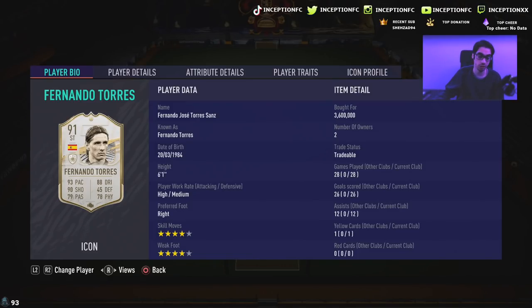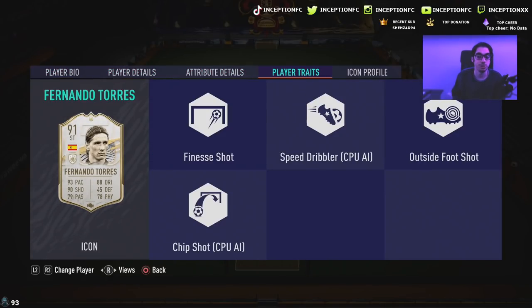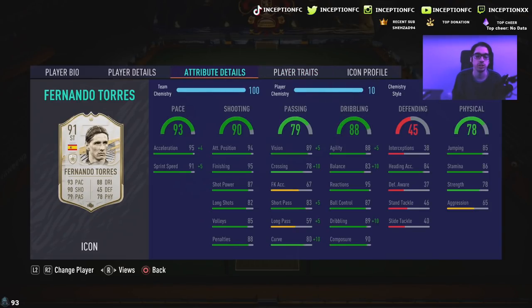This card holds a lot of sentimental value towards me because he's a big reason why I like Liverpool so much — him and Steven Gerrard. You know the vibes when it comes to sentimental FC. But I do want to see what he's going to be like in game. He does have the finesse shot trait and the outside foot shot trait, which is hugely important for these cards to be really good strikers.